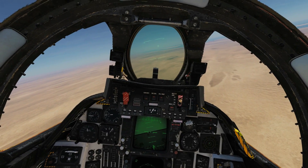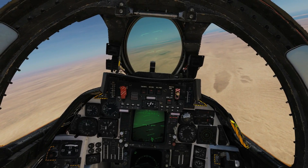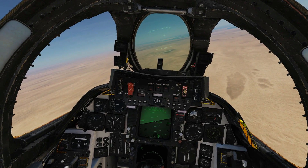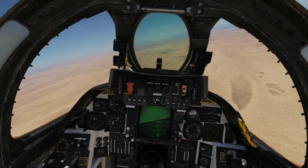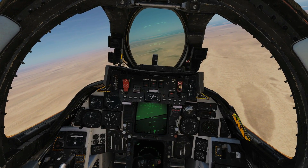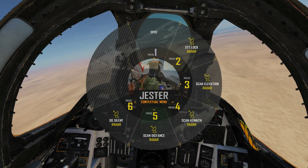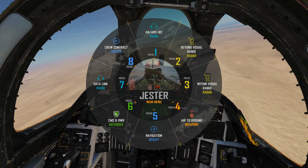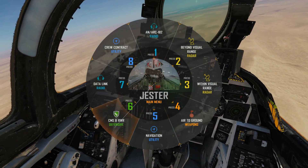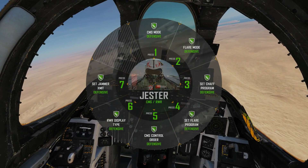Hello and welcome back to the Reapers. Today we're in our F14B Tomcat and we're going to look at countermeasures through Jester — specifically expendables in terms of chaff and flare cartridges, the DECM, and the RWR. Press the A key, then press the A key again for the menu: countermeasures and RWR. We'll go through it in a logical fashion.